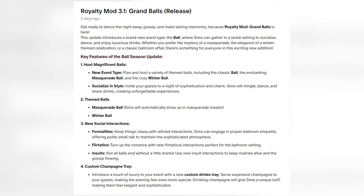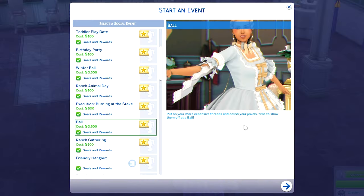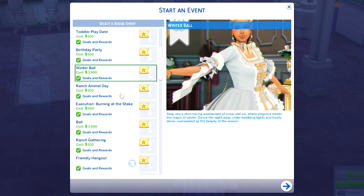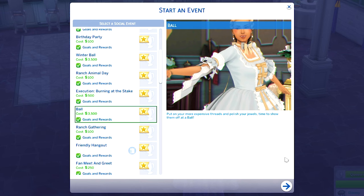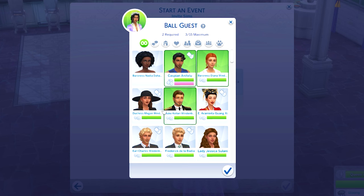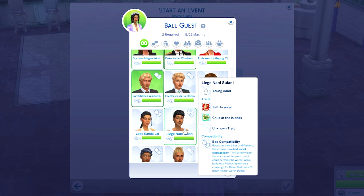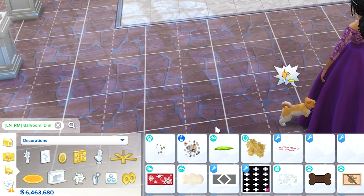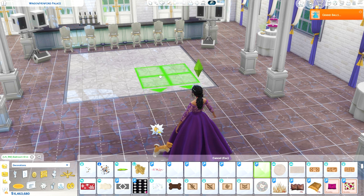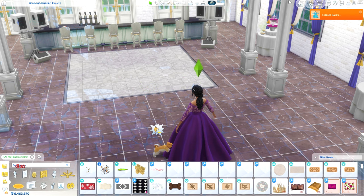Now let's jump into the game. First, you're going to plan the ball using the new options in the event planner. You can see we've got choices like Classic Ball, Masquerade Ball, or Winter-themed Ball. After you've invited your sims, you can also hire a pianist or violinist — that is optional. Don't forget to place the LNRM Ballroom ID so your guests know where to go. You can find this in Build Buy Mode just by searching. We're hosting this at the Henford Palace, so I'll add this to the ballroom.